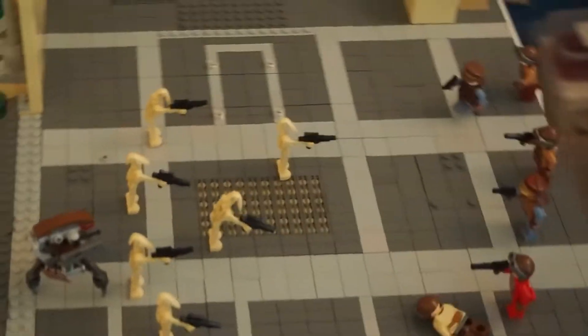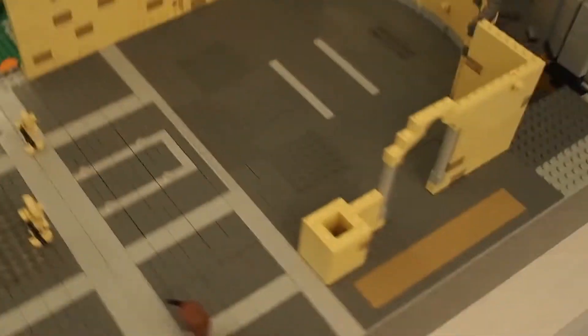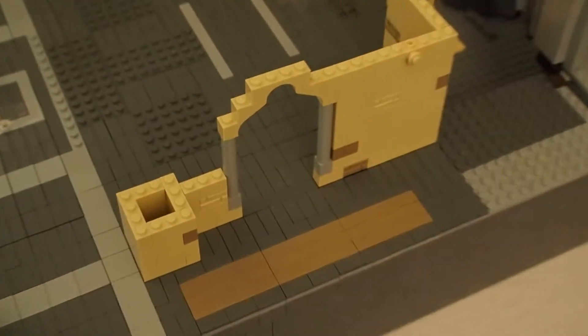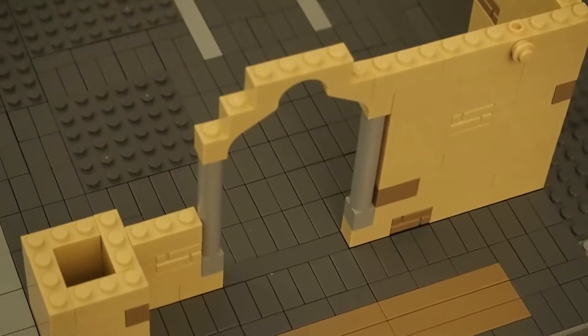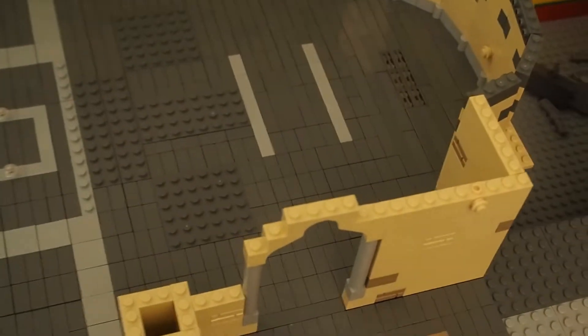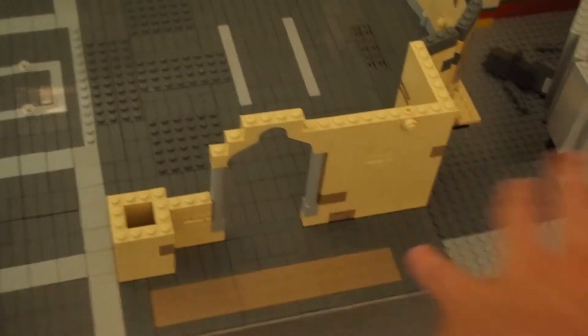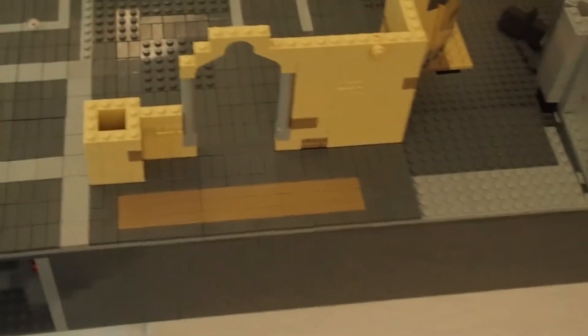It looks pretty good. I've chosen to make a door over here because it would make sense to have some more open space in the hangar. Otherwise it's just a wall and you can't see the starfighter, so I thought let's make a door so you have more view from this side.